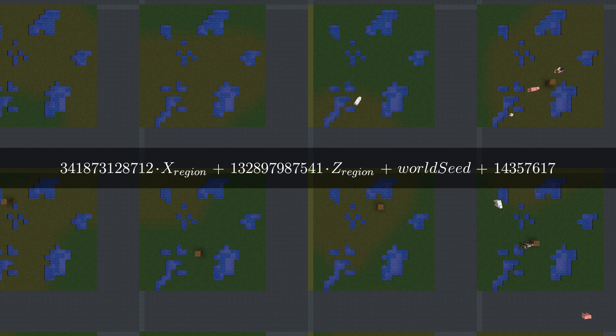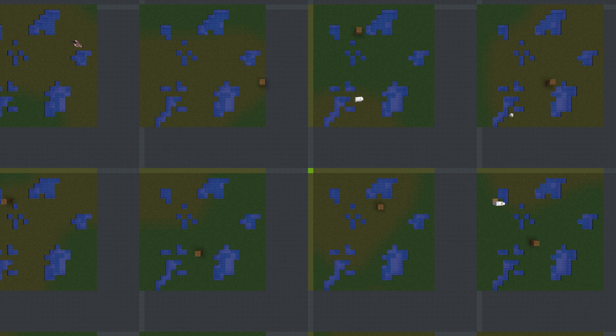After picking a chunk, some additional checks are made. If all requirements are met, then the structure is actually generated. For most structure types, it just checks that the center block of the chosen chunk is the right biome. Ocean monuments and woodland mansions work a bit differently, but I'll address that in the next video. Strongholds, mineshafts, and other structures use other algorithms, but they're out of scope for this video.